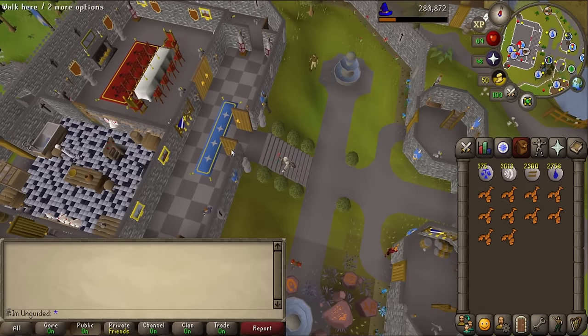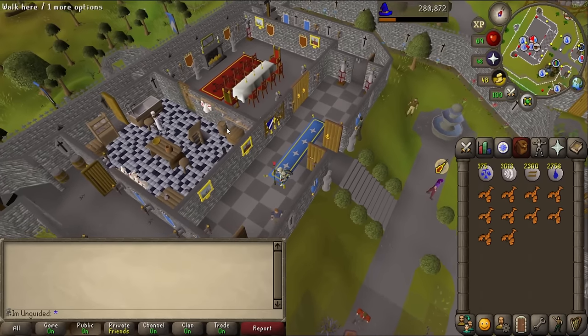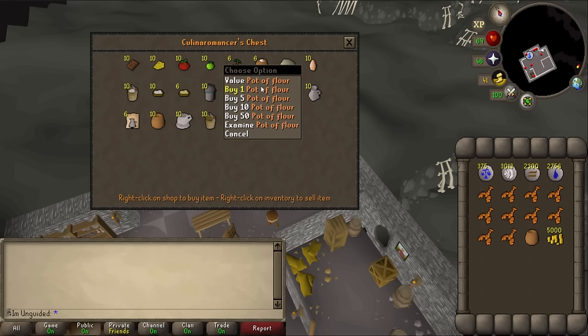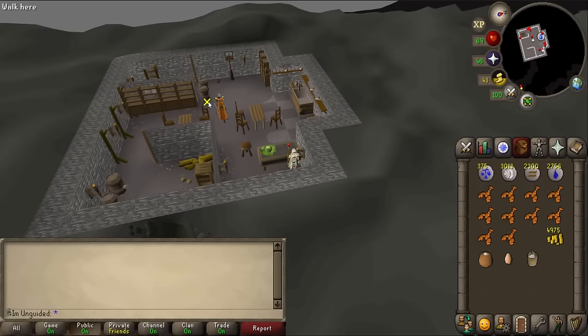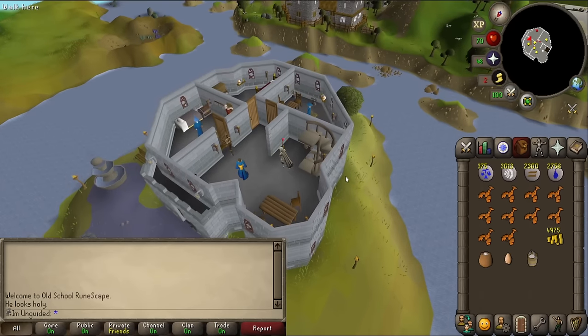Pretty sure we can get the ingredients downstairs. Flour, egg, and a bucket of milk. We've got everything we need. Let's head back. Right, Trayborne, I've got your ingredients.